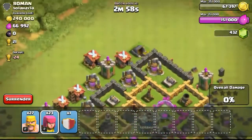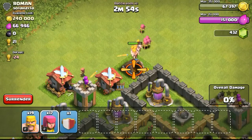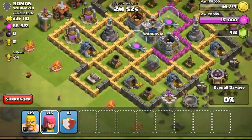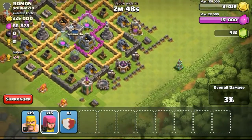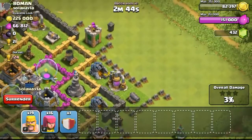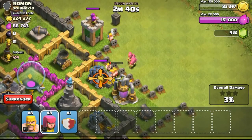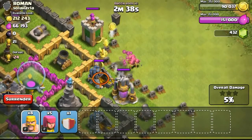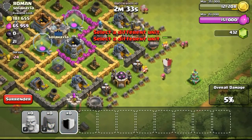Carrying on to the next attack — I found an exposed Town Hall 7. I dropped some archers to snipe it first, with 240,000 gold to loot. The gold mines were quite spread out, so I was thinking about how to attack them without sacrificing too many troops. I didn't want to take a huge risk using my level 2 barbarians and archers on such a difficult base.